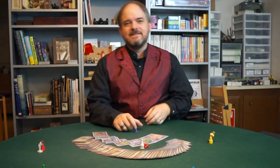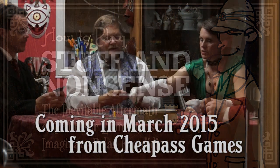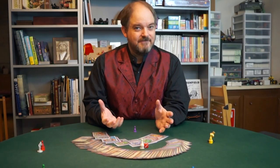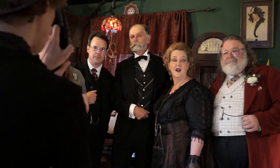Today we're going to learn how to play Stuff and Nonsense. Stuff and Nonsense is a game about adventuring — actually, it's about not adventuring, because you're all liars. You hang around in London, you collect antiques and stories, and then you go back to the Adventurers Club and lie about where you've been.